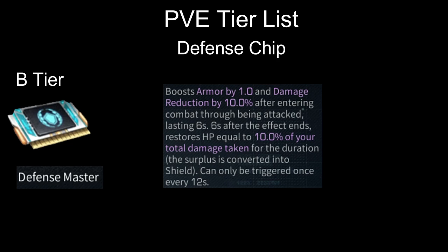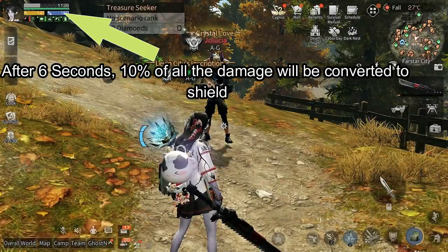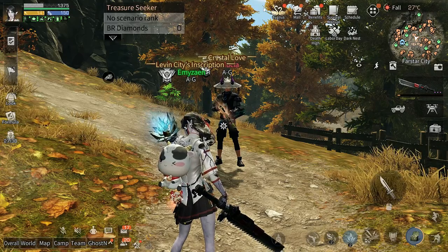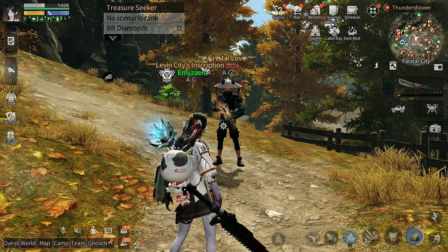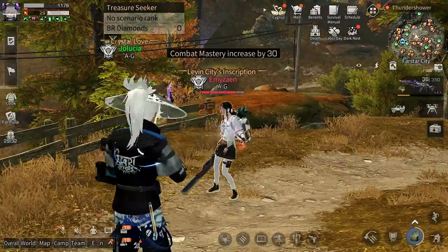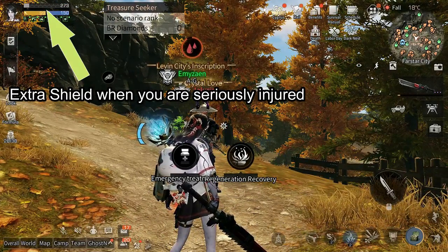Next, we have Defense Master: boosts your armor by 1 and damage reduction by 10% for 6 seconds, and restores your shield by 10% of your total damage taken within that duration. So when you get attacked, you get 1 armor and 10% damage reduction, and 10% of the damage you take within that duration converts into shield regen. This chip is meh, but usable if you don't have better options. Next is Risky Move: restores your shield equal to 12% of your maximum shield and boosts your armor by 1.3 for 5 seconds when you are seriously injured. It can be somewhat good when you are dying, but other chips perform better.